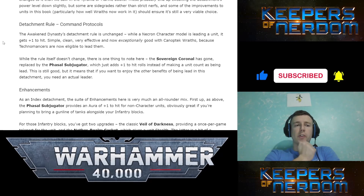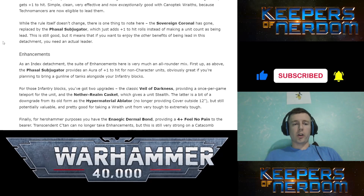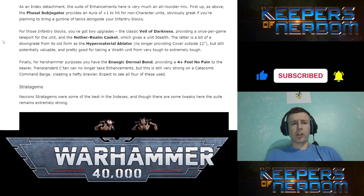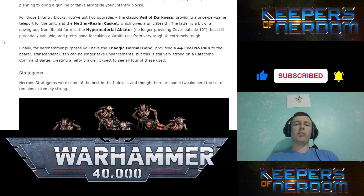Sovereign Coronal is now Phasal Subjugator, which adds plus one to hit rolls instead of making a unit count as being led — it just means you don't get the other benefits from the detachment. That's an important note. Enhancements: Phasal Subjugator we just talked about; Veil of Darkness is the same kind of thing. Netherrealm Caskett only gives Stealth instead of also giving cover outside of 12 inches — so we're losing that, another downgrade.